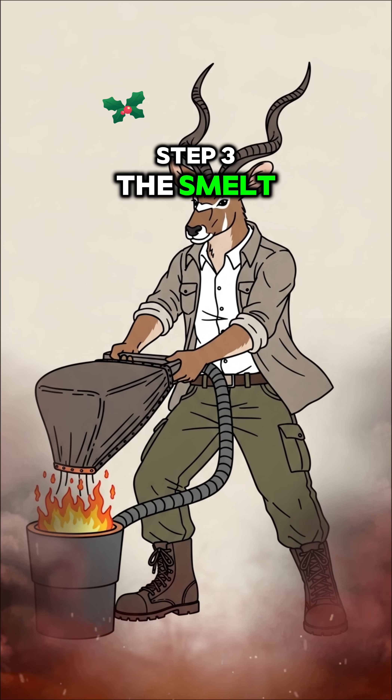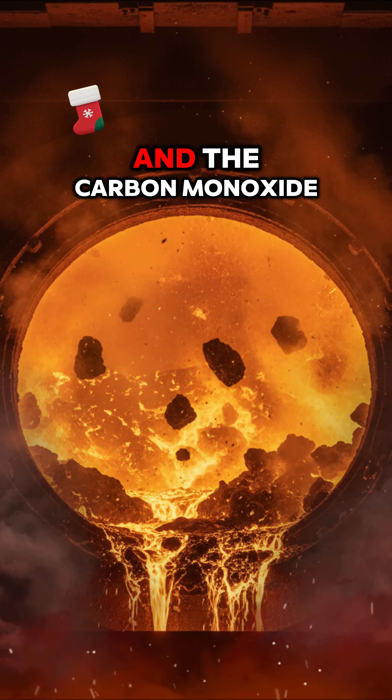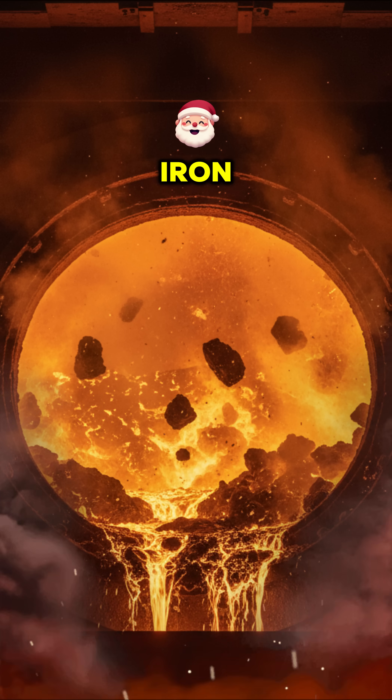Step 3: The smelt. Light the furnace and blast it with air. The intense heat and the carbon monoxide from the charcoal will rip the oxygen atoms away from the iron.